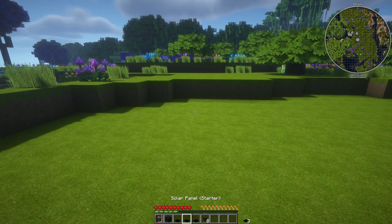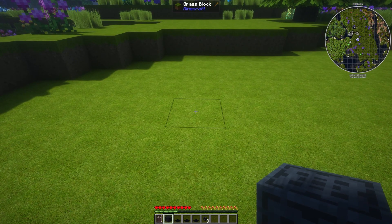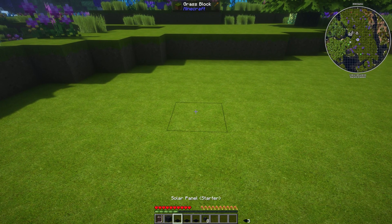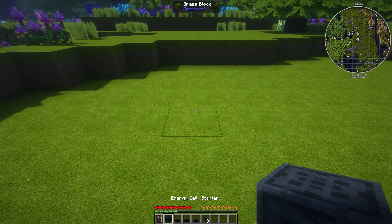So let's go ahead and get this set up. We've got our energy cell here, which is what you're going to make. You're going to make an energy cell, three solar panels, and some energy cables — all using Power.